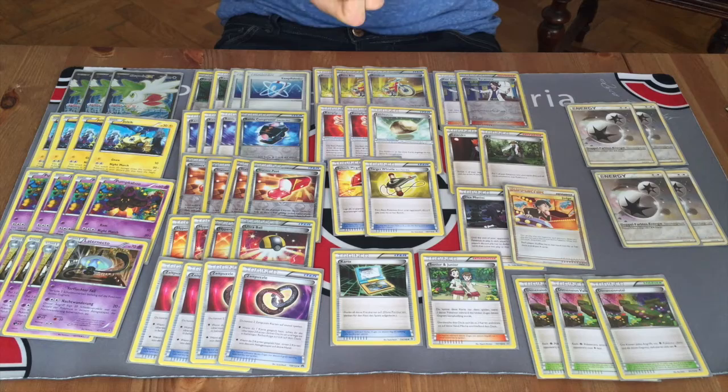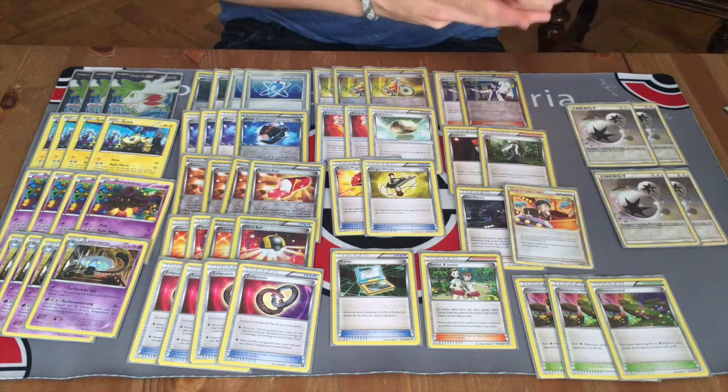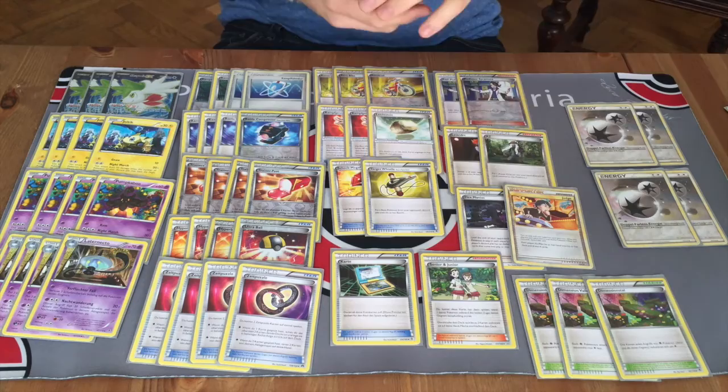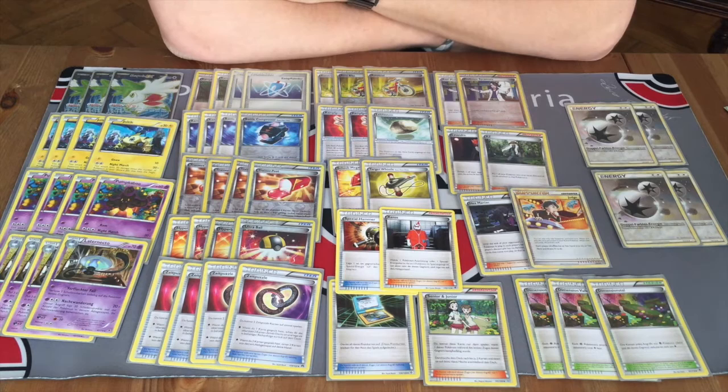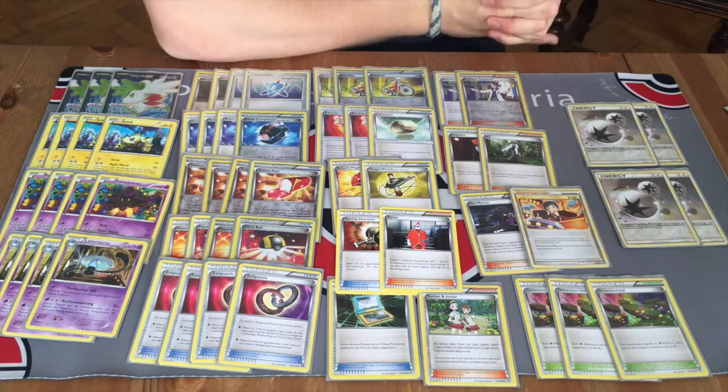Let's say you prepare for a tournament and you expect many Toad variations, for example Toad Giratina. At the ECC many Nightmarch players expected Toad Giratina and therefore they teched a few cards in. These two cards — Enhanced Hammer and Xerosic — bring us to 60 cards. If you play Enhanced Hammer and your opponent tries to set up turn one with Giratina and Double Dragon Energy, you can use Enhanced Hammer to discard that energy and set him back for one turn. If he decides to attack with Toad, you can discard his DCEs with Xerosic.